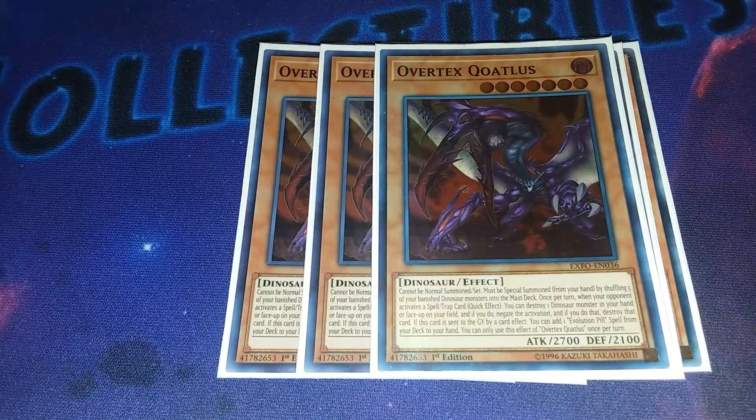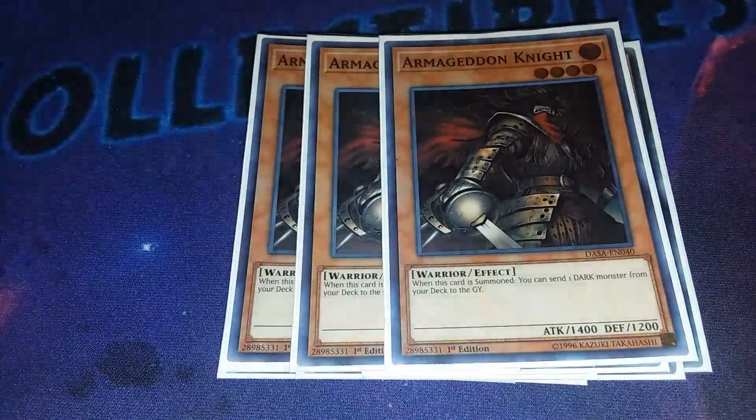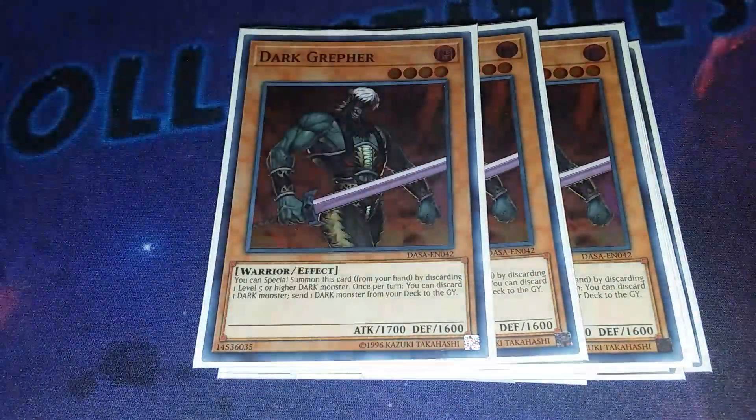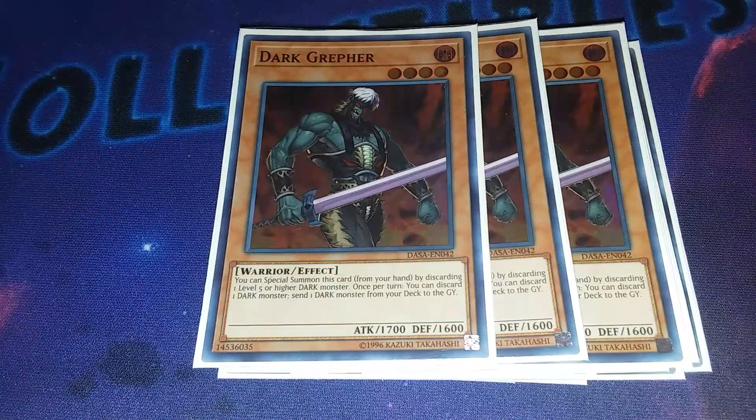Now on to your dark engine cards: triple Armageddonite. Like we just talked about, summon this card and send a dark monster to the graveyard - really good, and again it's a level four. Next, you have triple Dark Grepher. So if you're stuck with Quatlus in your hand with no way to get rid of it, Dark Grepher is right there to do it, and again another level four. You discard a dark monster and send one to the graveyard - I don't feel like you use this effect too much, I feel like you want to keep your resources in your hand, unless you have a Dark Worm or whatever in your hand.